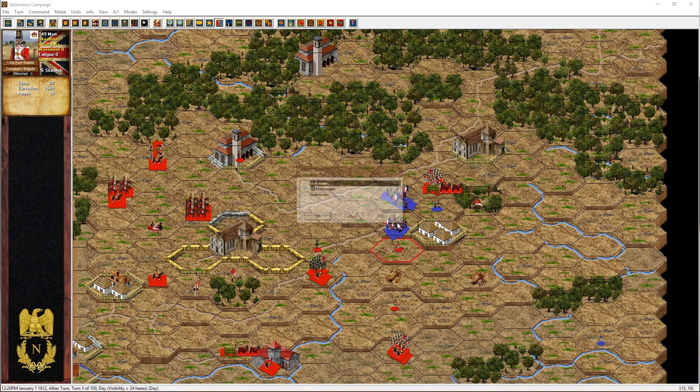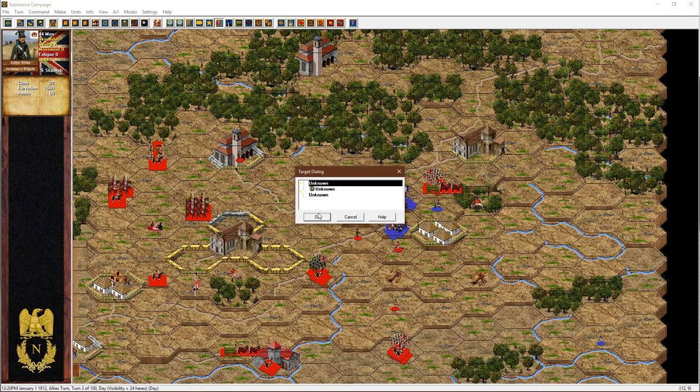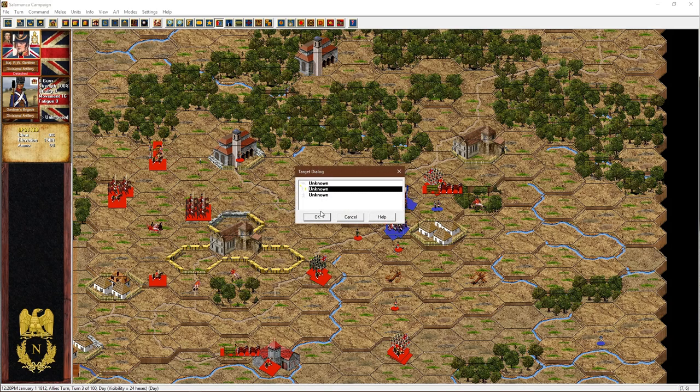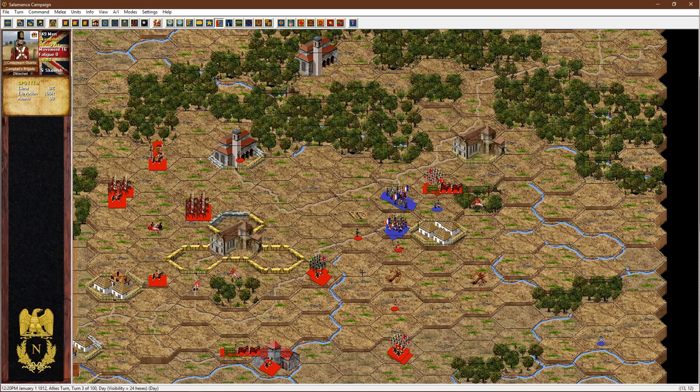I'm going to bring my skirmishers up a little bit more — slow and steady wins the race. Bring the 95th skirmishers up as well, then have another go with the artillery at the guys up there. The Coldstream Guard skirmishers did resupply because they were within five hexes of that supply wagon — our supplies went down from 300 to 280, so they're nice and supplied. It's a little bit open on the right-hand side, so just in case they're bringing reinforcements down from that road, I'm going to bring those skirmishers out to cover it.